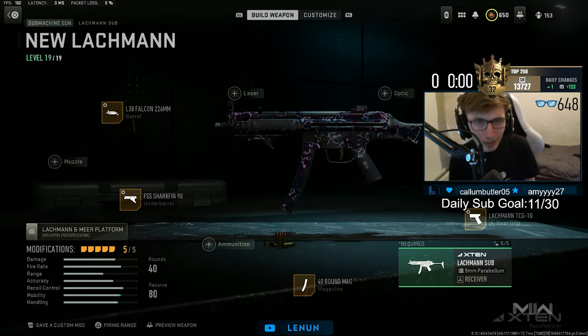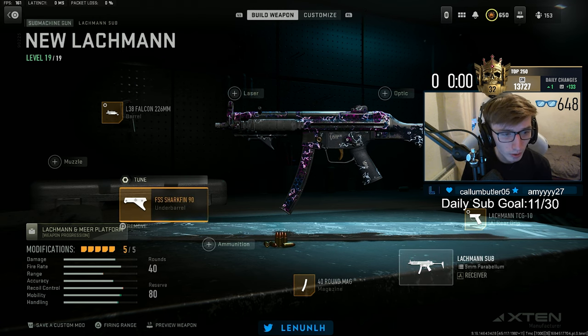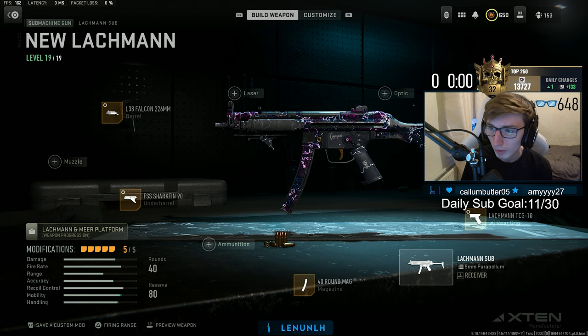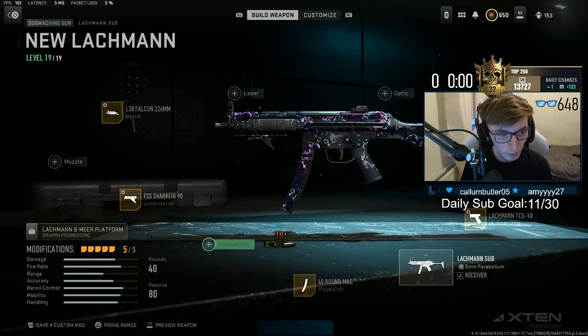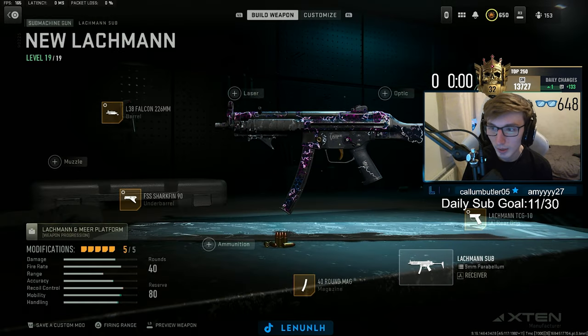For the Latchman, it's a bit of a different build to how I usually run things. It's the L38226 Barrel, the FSS Sharkfin 90, the 40-round mag, the Latchman TCG10 rear grip, and the Mere Recall 56 Factory Stock. This one doesn't have the laser — I know a lot of people run the laser, but for me this builds better without it. When you aim down sights, people can't see the laser, so it's easy to creep up on people. The tunings are for the barrel, underbarrel grip, and the Mere Recall Factory Stock.